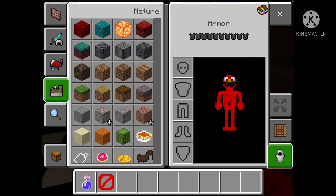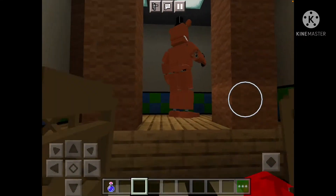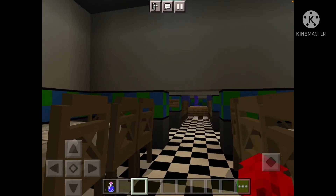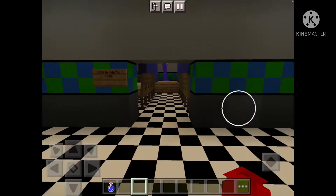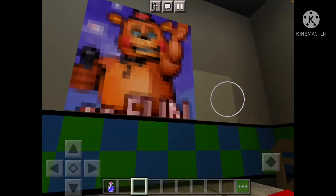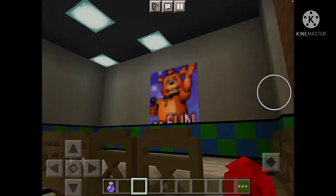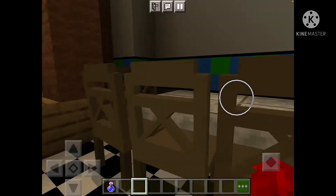And here's the Freddy Fazbear Party Room. It's a Toy Freddy poster — the other one had Toy Bonnie, of course. And there's Unwizard Freddy performing on stage. I really like the idea of having private show areas in the party rooms — that's like really cool.